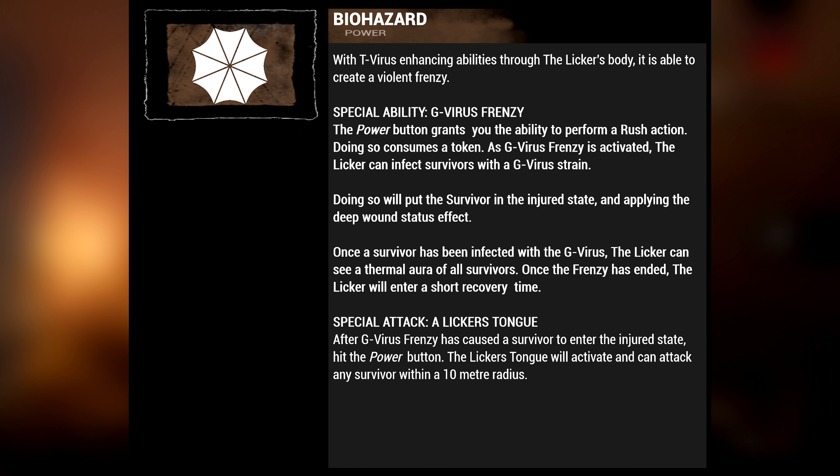Special ability: G-Virus Frenzy. The power button grants you the ability to perform a rush action, which consumes a token. As G-Virus Frenzy is activated, the Licker can infect survivors with a G-Virus strain, putting the survivor in the injured state and applying the deep wound status effect. Once a survivor has been infected with the G-Virus, the Licker can see a thermal aura of all survivors. Once the frenzy has ended, the Licker will enter a short recovery time.